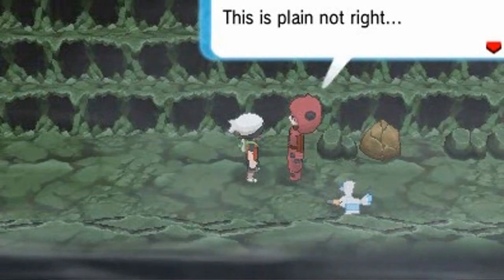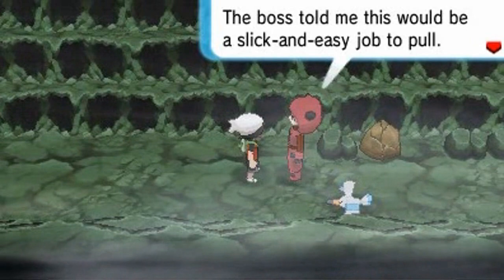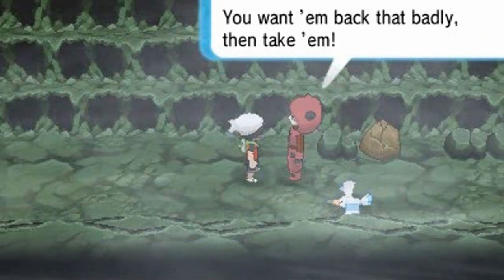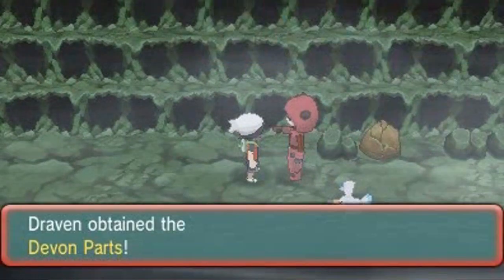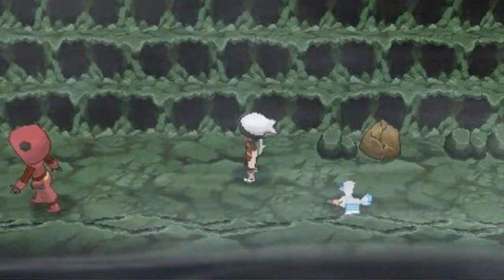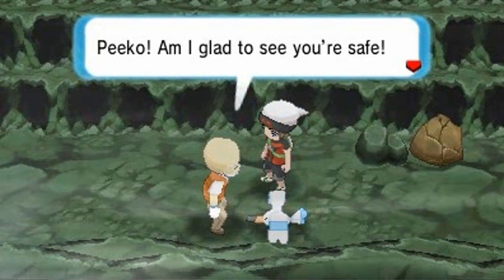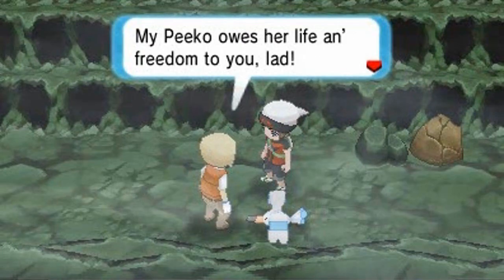The grunt says: 'This is plain not right — the boss told me this would be a slick and easy job. All I had to do was steal some parts from Devon.' We get the Devon Parts back! Pico is finally happy. Mr. Briny appears: 'Pico, I'm glad you are safe. My Pico owes her life and freedom to you, lad. They call me Mr. Briny.'